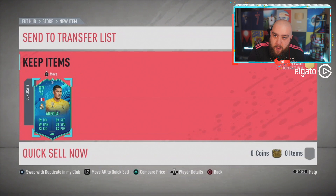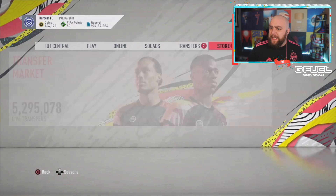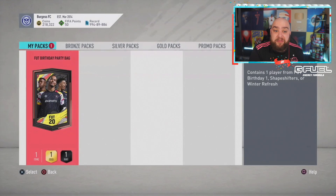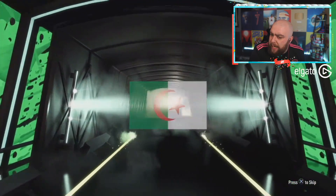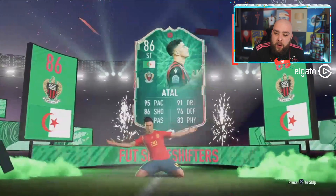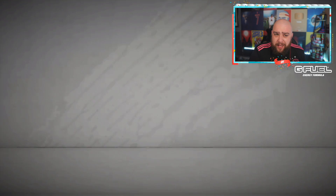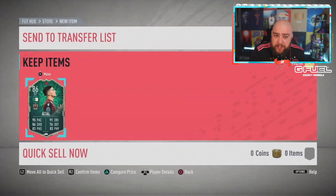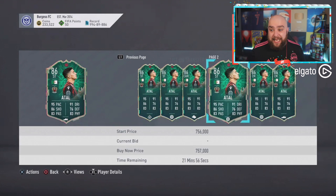Here is number three - he's obviously looking at that Moreno which looks like a beast. Two packs done, two Winter Refreshes. Let's see what the third one has in store, fingers crossed it's better than a Winter Refresh. It's a Shapeshifter walkout - Atal! That's a win. I don't know how much he is now but Atal's a win - Shapeshifter 86-rated Atal. I hope he's not got a duplicate like with Aviola. Atal as a Shapeshifter is bloody fantastic - GGs on that one!